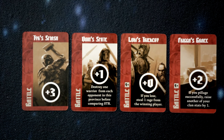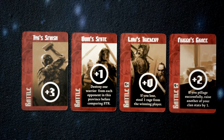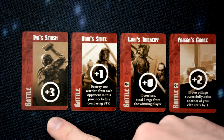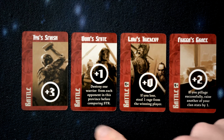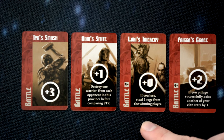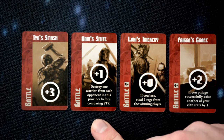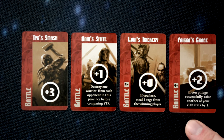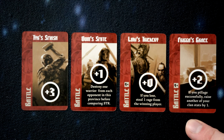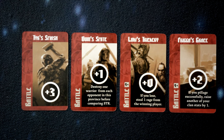The last set of cards are battle cards. At the top, it lists the god associated with that card. In the white circle, it lists the strength bonus those cards grant in the combat they're played in. Some cards also have text giving a special ability during that combat — for example, one lets you destroy one warrior from each opponent in the province before comparing strength, and another raises one of your clan stats by one if you pillage successfully. Cards with abilities tend to have lower strength than those without.